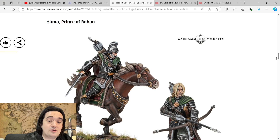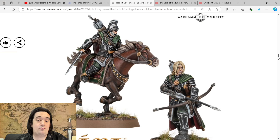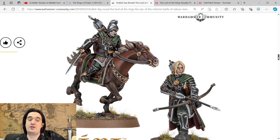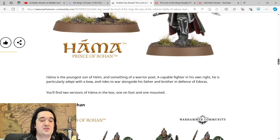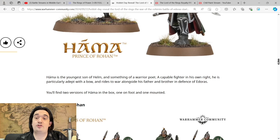Harma, Prince of Rohan is another great-looking sculpt — absolutely fantastic. I think the mounted version takes it for me here, but they're both really nice sculpts. He has a bow on both foot and mounted versions. On foot, you can see he's drawing his bow, which is very cool. Harma is the youngest son of Helm and something of a warrior poet, partially adept with a bow — so maybe he can shoot twice, or he gets a free might point when shooting. There are two versions of Harma included as well.